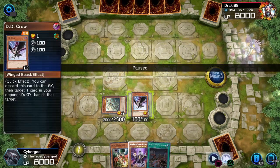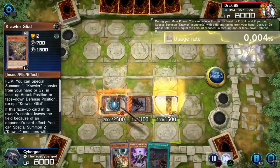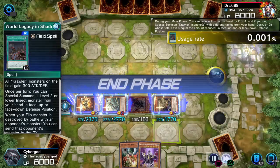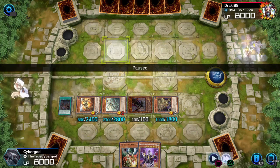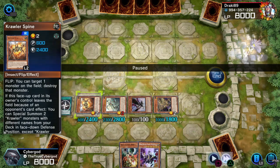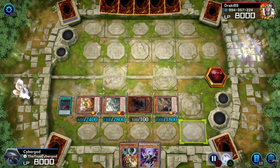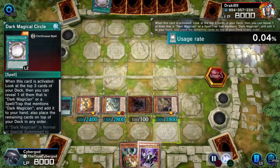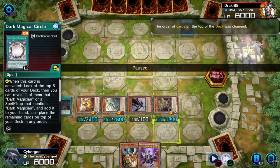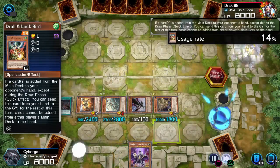I decided to Normal Summon DD Crow and then go for a Crawler play because I have the field spell in my hand. The reason why I did the Crawler monsters face up is because when destroyed they can send my opponent's monsters to the graveyard. And if they activate a monster effect or spell/trap card effect that gets rid of my monsters, these Crawler monsters can turbo out more Crawler monsters — whereas if they're face down they actually can't do that. He went Circle and grabbed another Circle, which is very unfortunate, but I'm going to Droll that.